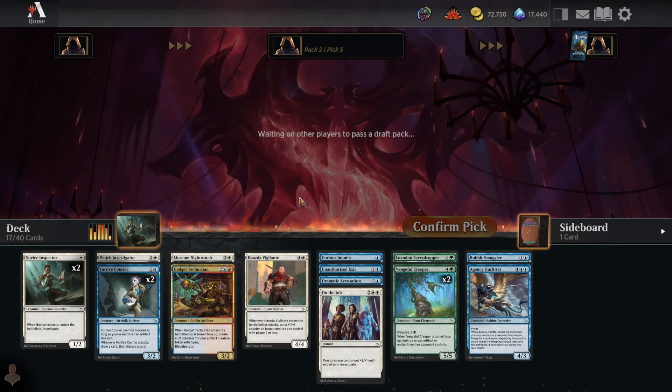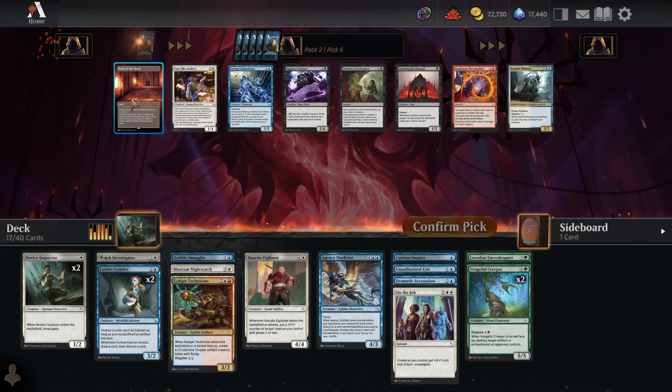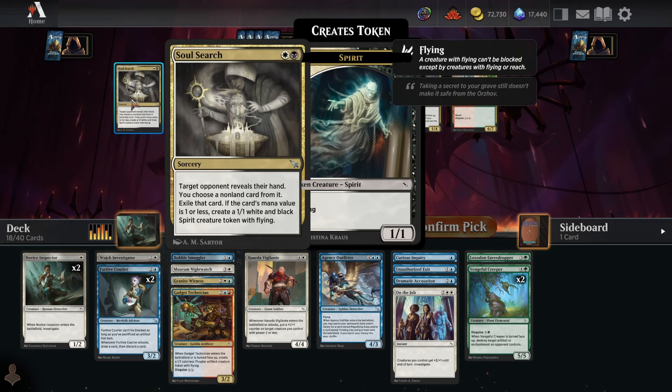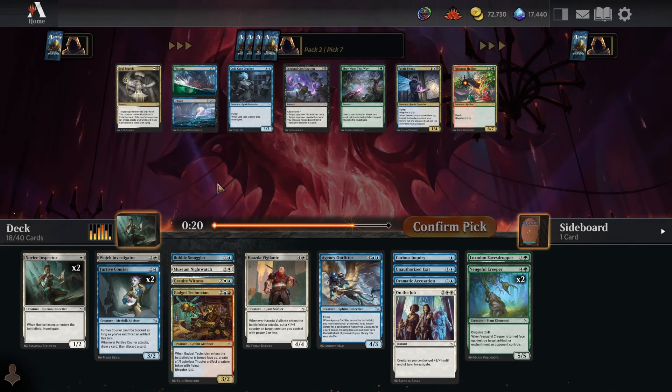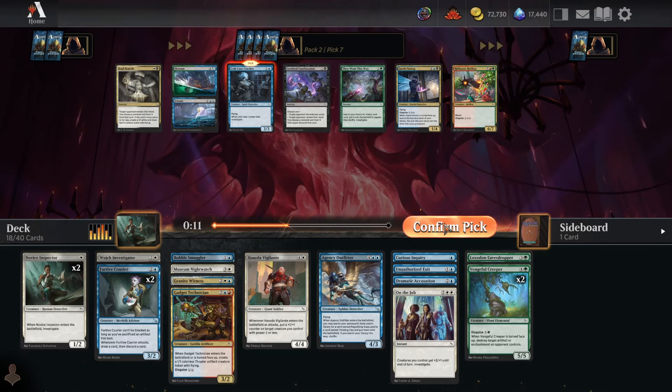Pack two, pick six: a great build for Granite Witness, so we'll take that easily. Pack two, pick seven: it's so rare to open a Field of the Dead in this set, and I don't think I'll ever be in position to play it — you'd have to be in magical Christmas land where you've already drafted two Niv-Mizzets. The odds of ending up in a Field of the Dead deck are insanely low, but it would be cool to see. Very easy Cold Case Cracker — great value flyer at four mana.